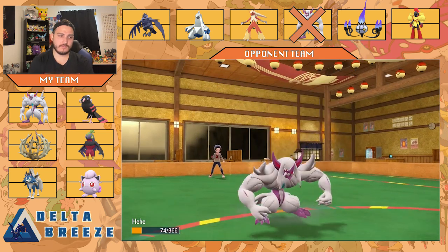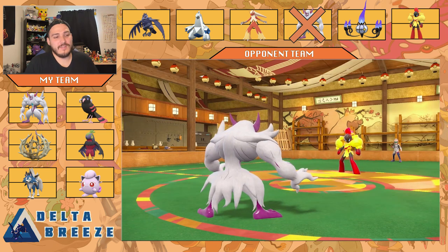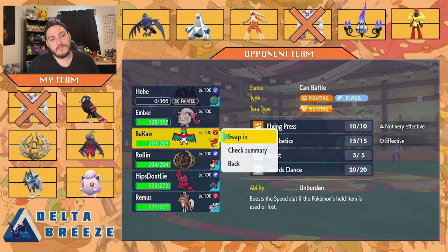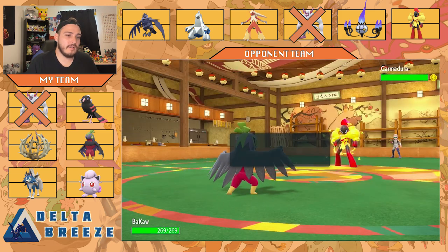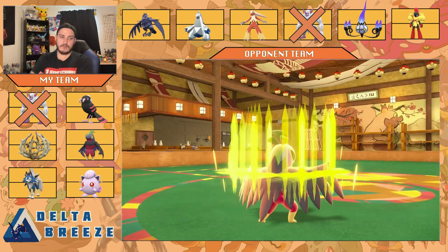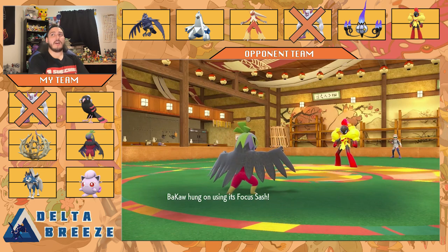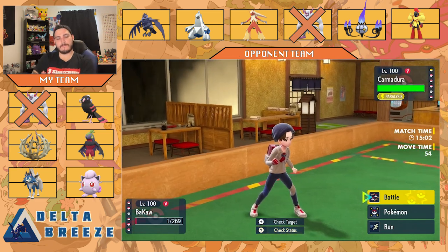He couldn't move from paralysis. Now I have a free switch-in, probably back into Lycanroc. Hawlucha is a Psychic-type weakness — wait, what am I doing? I have a Focus Sash. Let's go for Swords Dance. I'm on Focus Sash — a full paralysis would be fun, but also getting rid of my Focus Sash triggers Unburden. Now I'm Unburdened. This thing doesn't have any priority. Does he have Upper Hand in the back? He doesn't get Mach Punch. No priority. Let's go for Acrobatics.